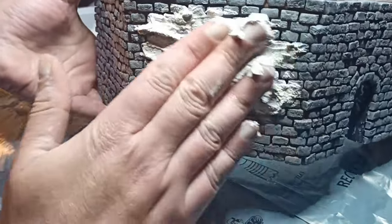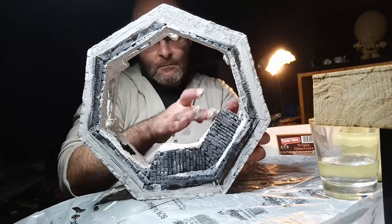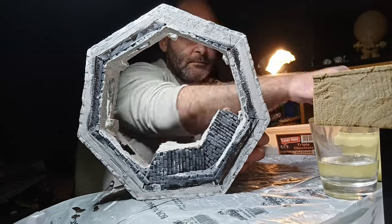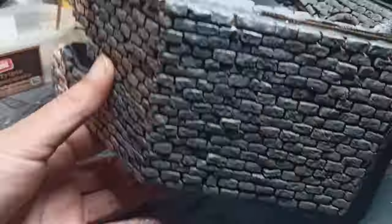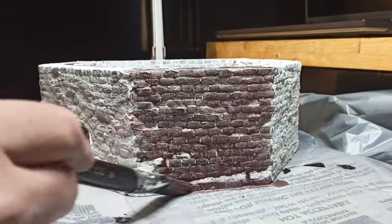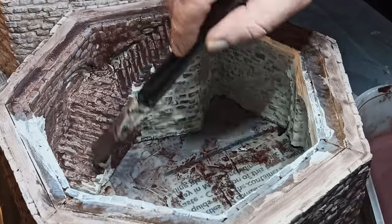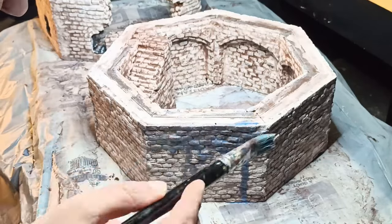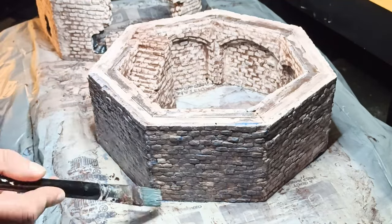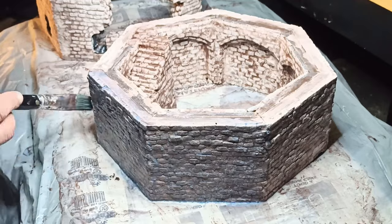Next, I mixed up some polyfiller and started rubbing it into the walls, using a damp brush to work it into the corners. You want to get as much of it as possible into the gaps between the bricks, and as little as possible on the faces — but don't worry too much about it. The filler dried overnight, then I came in the next day with a Mars Brown wash which went over absolutely everything. I prefer this to black wash for large areas as it gives a richer color in the end. I left this to dry completely, then repeated it with a Payne's Grey wash. This looks very blue when it's wet, but it dries to a very nice bluish-grey color. The washes can take a while, but they're mostly water so I left them in front of a fan and they dried up pretty quickly.